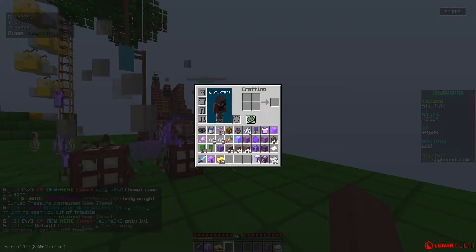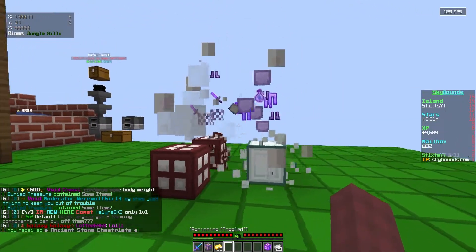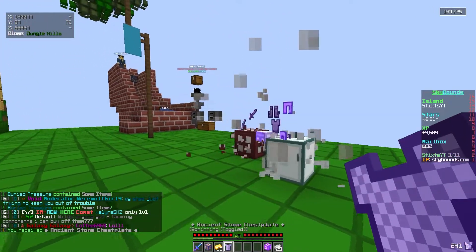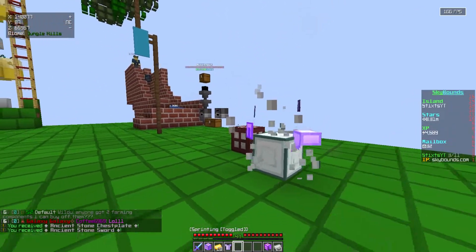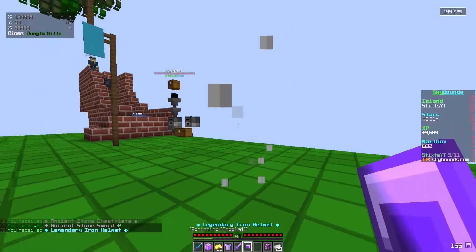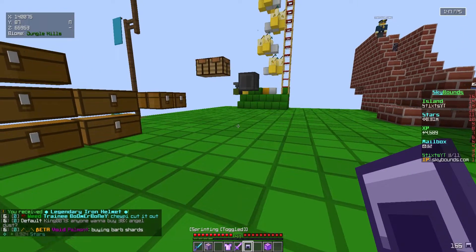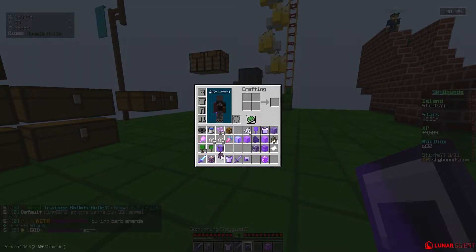Let's see what we get. We got another legendary relic — let's go ahead and pop that down too. Give me some XP — I really want XP man! We got an ancient stone sword and an ancient stone chest plate, which honestly isn't the best. And we're gonna get a legendary iron helmet — honestly I don't think that's too bad. Let's just go ahead and sell all of this.